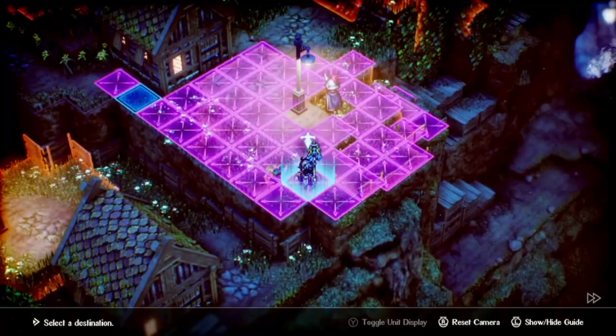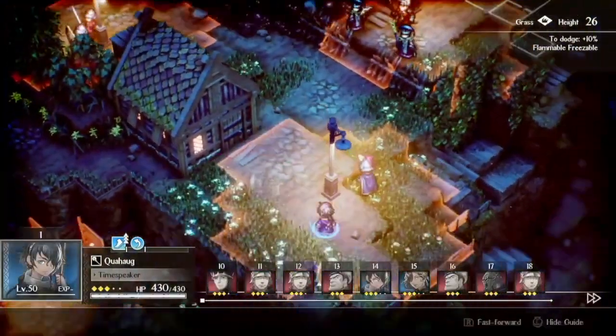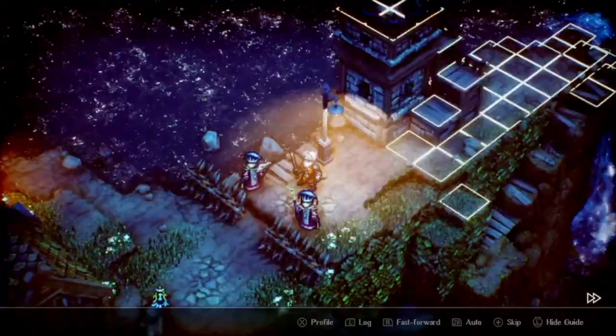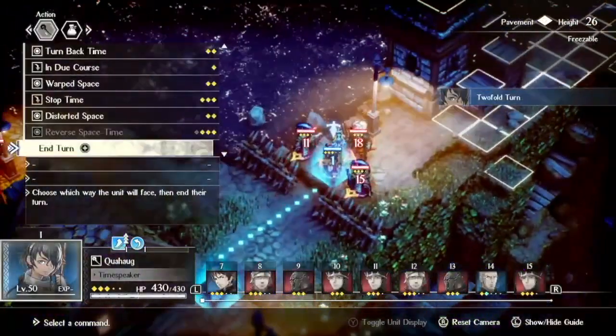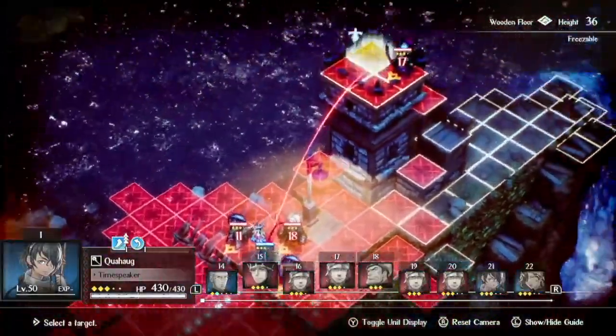By boosting Cog's movement enough with 2-fold turn and Fleet Footed, and warping him in with Light Wave, he's able to simply walk up in front of the boss and then switch places with the one enemy in the target area. So that's going to be Chapter 13 completed in 2 turns. Let's move on to Chapter 14.